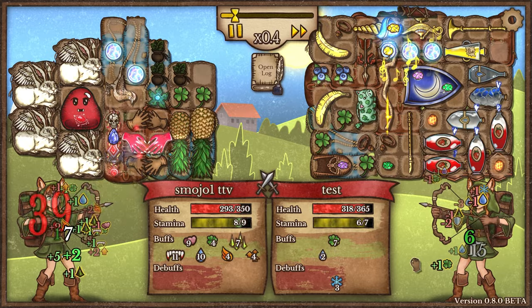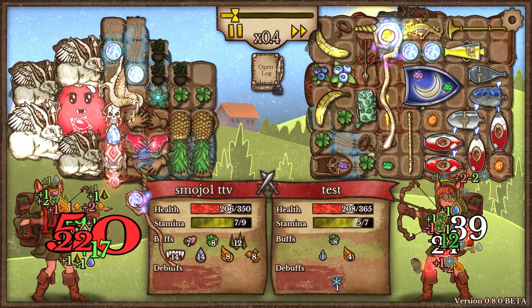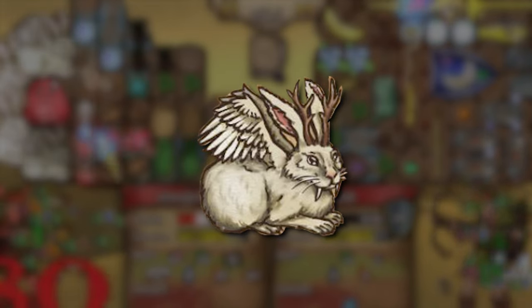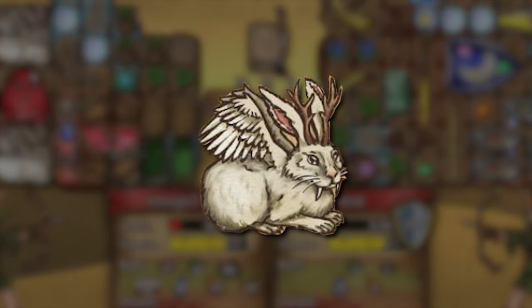This item will directly benefit any build that requires a lot of stamina — the Bloodthorn build, the Greatthorn build, or pretty much any build with a bunch of weapons. Rock this and you don't have to worry about stamina ever again, especially if you have 3, 4, 5, or 6 of them.